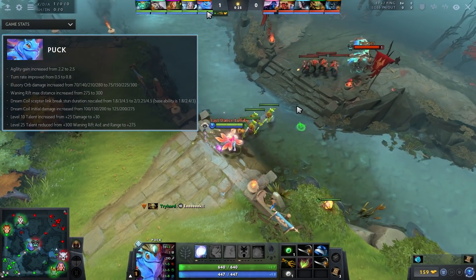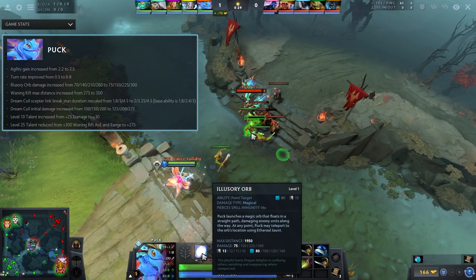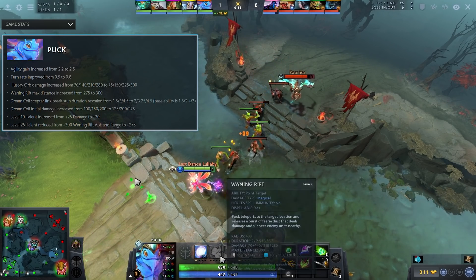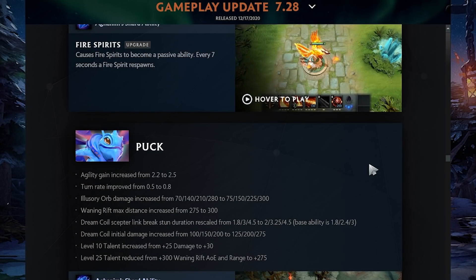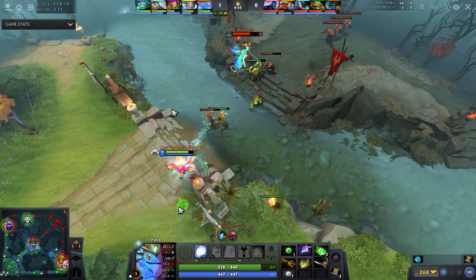First things first, let's talk about the actual Puck buffs. He got a lot of buffs: his level 10 talent was buffed to 30 damage from 25, his orb was buffed in damage by quite a lot, the range on Waning Rift was buffed, Dream Coil was changed a little in his favor. Puck's agility gain was increased as well, which is great as he's a right-clicking intelligence hero. His turn rate was improved too.